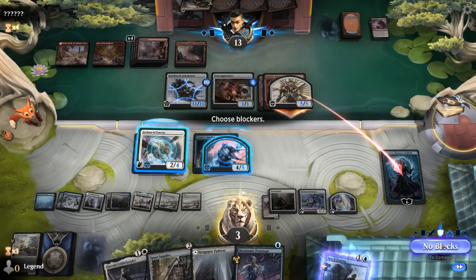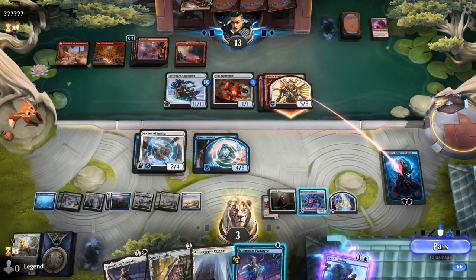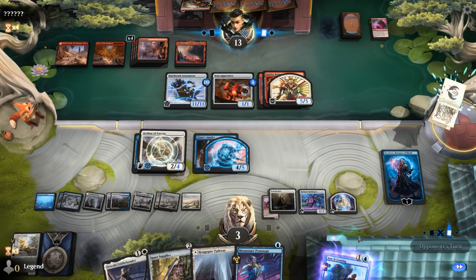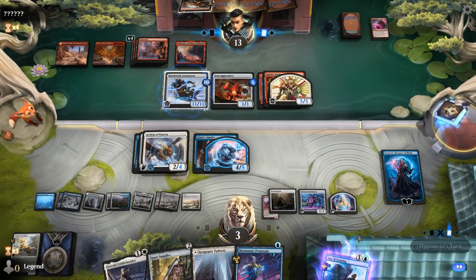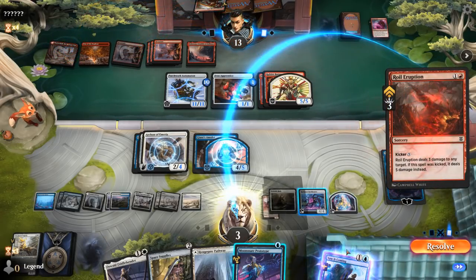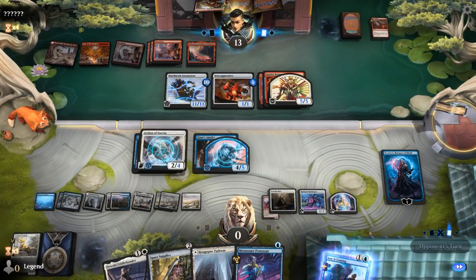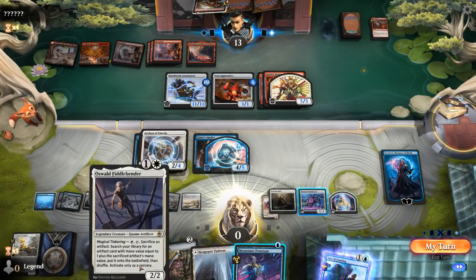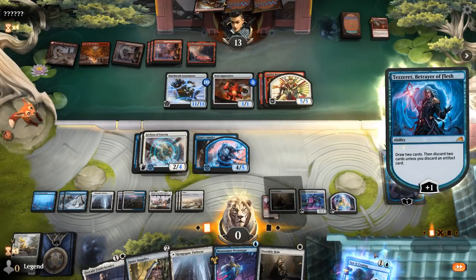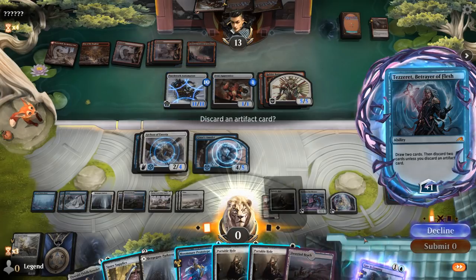Tezzeret takes five and might be finished off by another burn spell. Or we can use Moonsnare Prototype, but then we're shields down — opponent hasn't cast a spell yet. Prototype would only cost three mana thanks to Tezzeret, so we could still cast Saw It Coming. Royal Eruption for three, that's fine. Tezzeret has just a ton of synergy throughout the deck. Let's untap — Portable Hole, not that useful. I guess it can clear the Automaton so Hall can start attacking again. Might still be worth it to clear the Automaton. If I activate Hall I can still keep up Saw It Coming thanks to the Treasure.